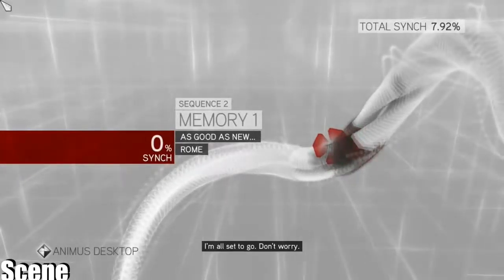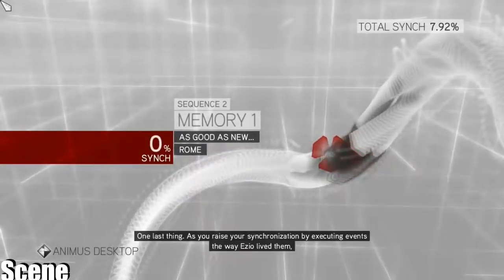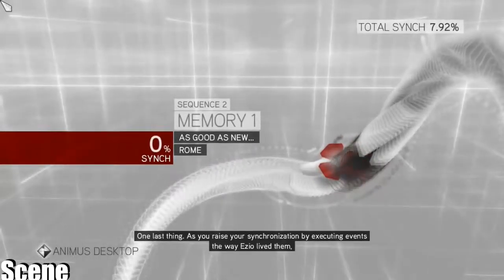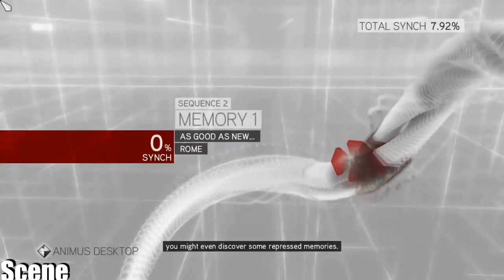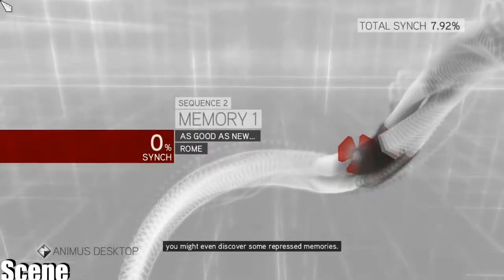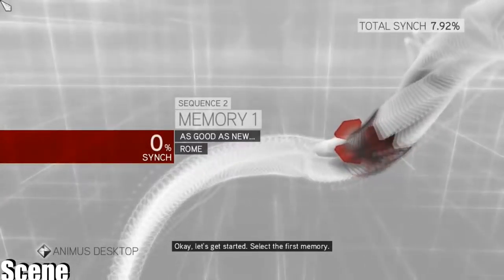I'm all set to go, don't worry. One last thing — as you raise your synchronization by executing events the way Ezio lived them, you might even discover some repressed memories. Okay, let's get started. Select the first memory.